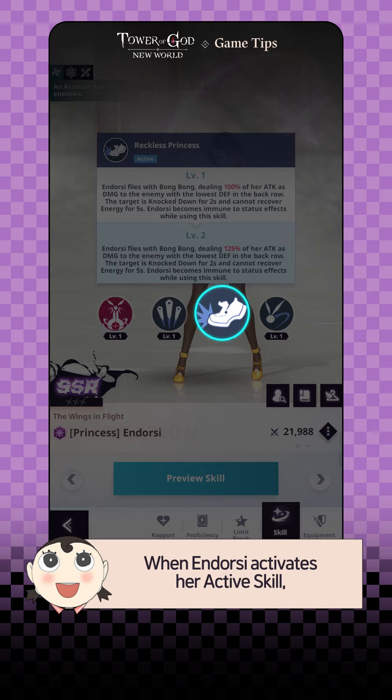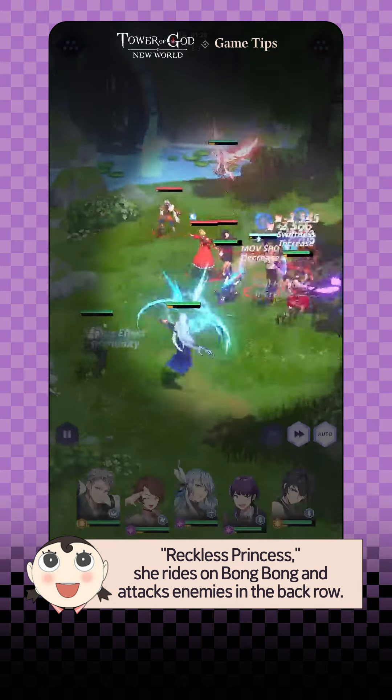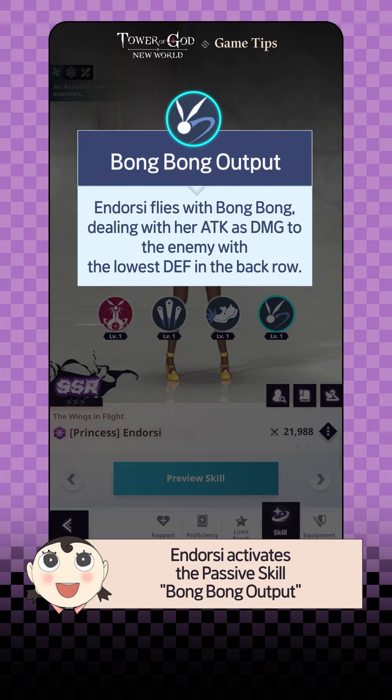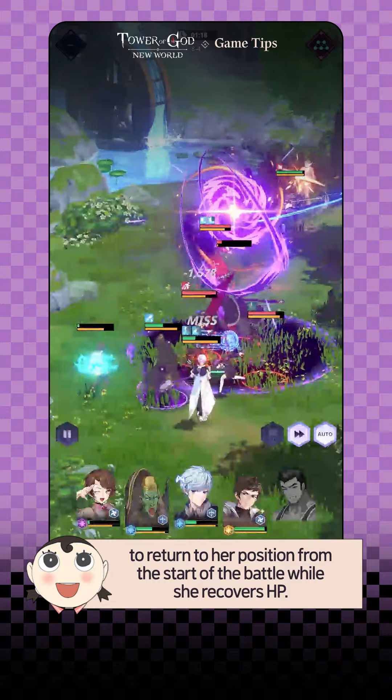When Endorsi activates her active skill, Reckless Princess, she rides on Bongbong and attacks enemies in the back row. In addition, if she's in danger, Endorsi activates the passive skill Bongbong Output to return to her position from the start of the battle while she recovers HP.